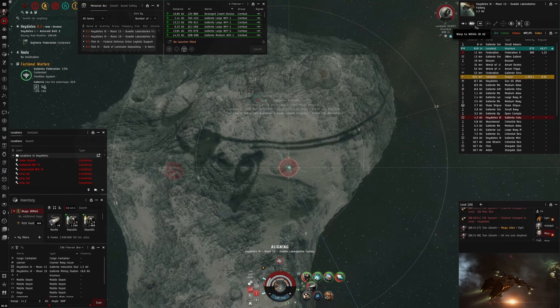Next fight: this Crow decided to fight me at zero on the undock. I really don't know what he thought, but yeah, I take it. Goodbye Crow.